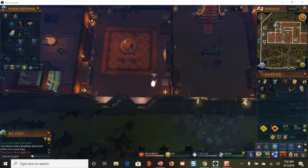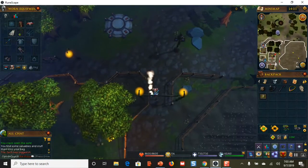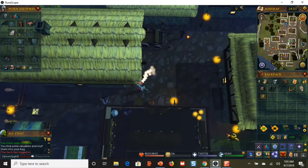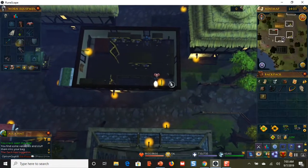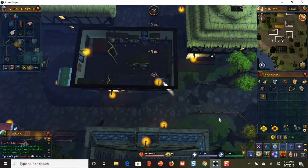Both safes in the manor are cracked. Now we're going to the second area — click back to the Draynor Village lodestone. Note that the large door may lock itself. From the lodestone, head south to the Wise Old Man's house. You can spot it by the green icon on the map. Go in, open the door, climb the stairs, and crack the safe in the corner.